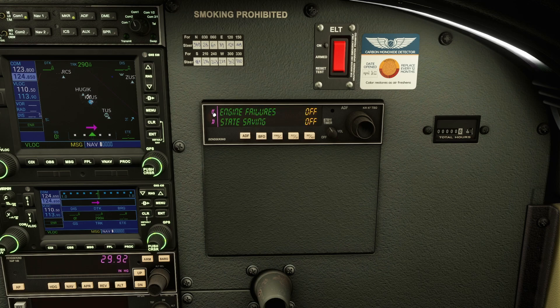Going back to the nav radio section, here's engine failures. I'm going to go ahead and turn mine on, along with state saving. With engine failures enabled, you'll have things like wear and tear. This is an extended long-time system — between 300 and 500 hours of use is when you'll start noticing engine failure, which you can also monitor via the Hobbs meter.